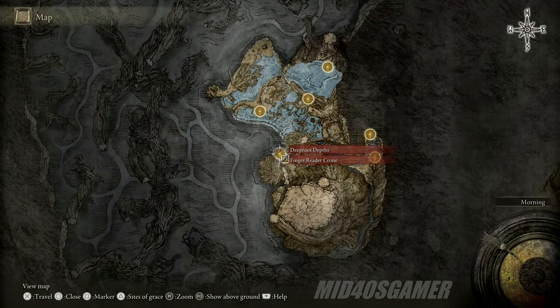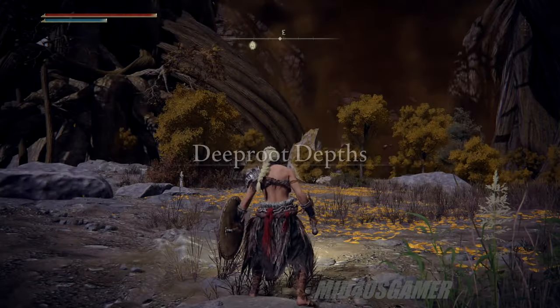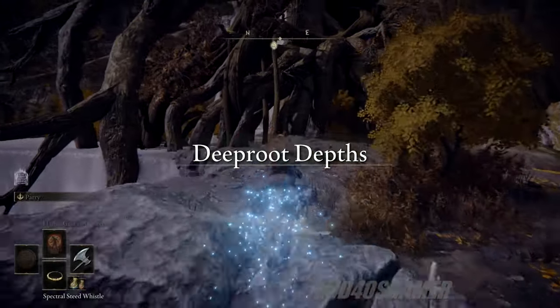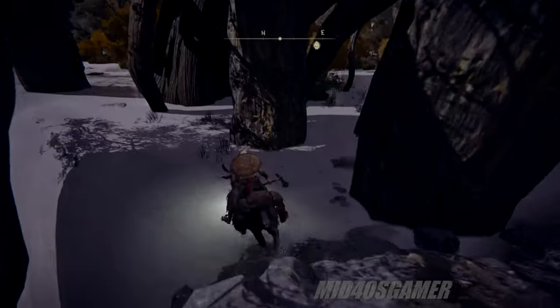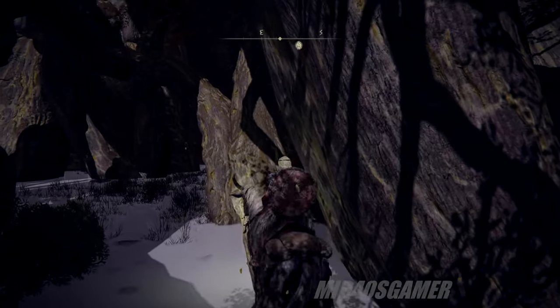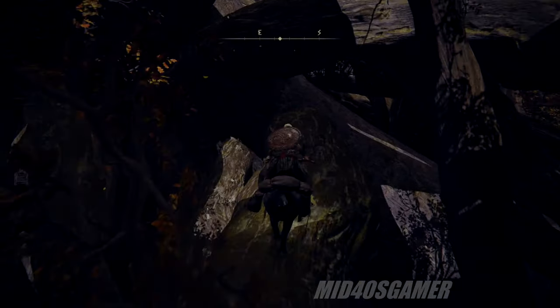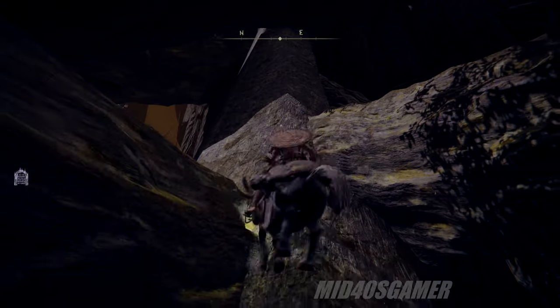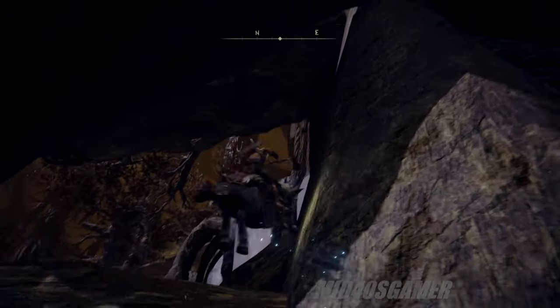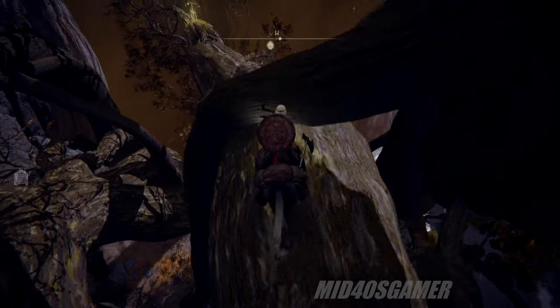Next we'll head over to the Deep Root Depths, an optional area most players miss in their first playthrough. We'll be starting at the Deep Root Depths site of grace near the finger reader. The inspiration for this method came from Glitch Unlimited, who has pioneered a lot of these methods in Elden Ring. While he uses a surgical approach jumping off a thin branch right out in front, we're using a blunt force method to get up the tree via jump spamming in an area just to the left. The real idea is to get up the tree to the longest branch that overhangs the depths, then double jump out past the clipping plane and swing your weapon until you receive your runes.